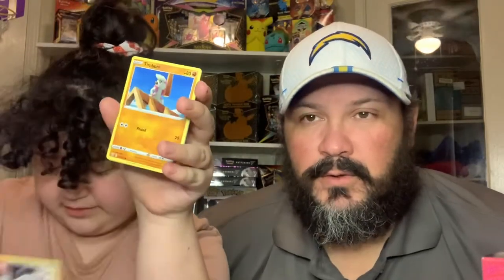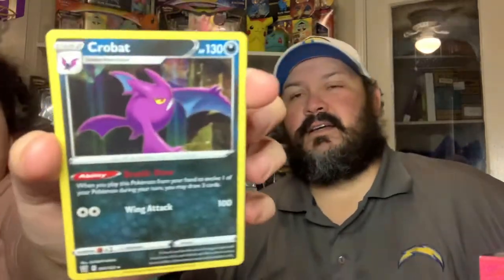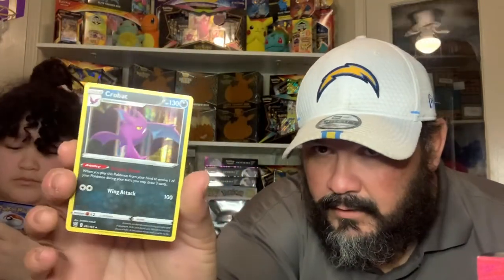Go bad, go bad — Gliscor! The artwork on these are super cool. Onix, Timburr. Hey — Crobat! Crobat it is, and there's a Golbat in here. Crobat! Oh look, it's Mustard — Mustard, Crobat, Golbat — little holo, look at that little holo!